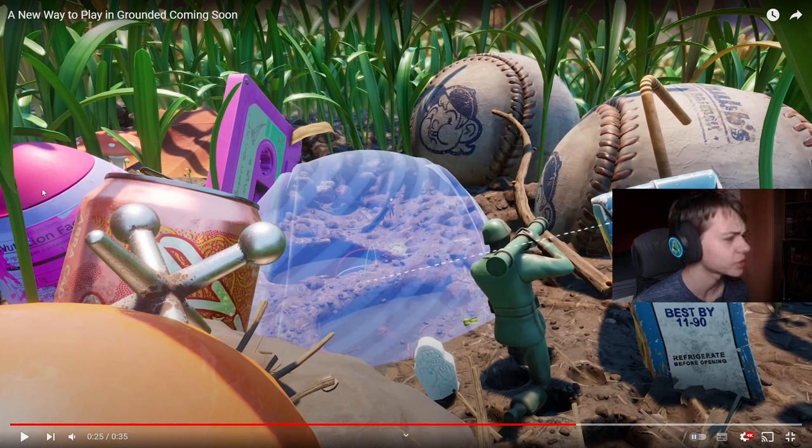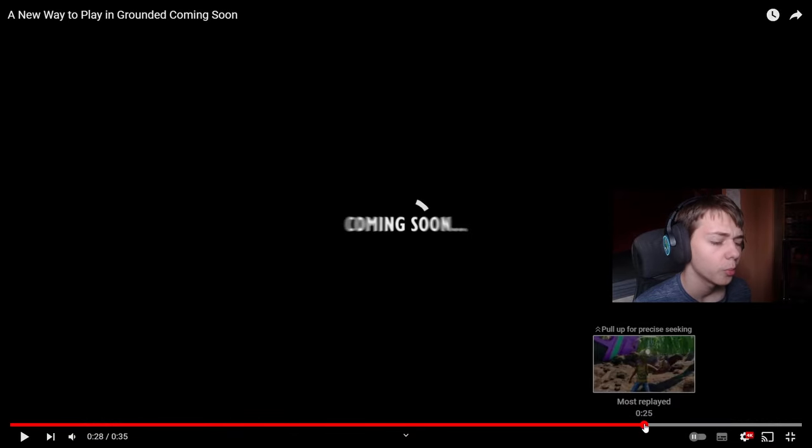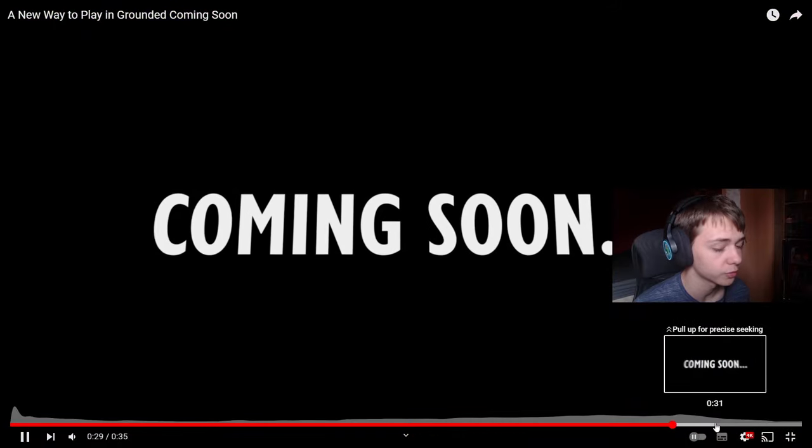It's also worth pointing out that the sour candy rocket shown here is closed. I don't think there are any closed sour candy rockets on the map — both of the ones I can think of are open and you can go inside and collect the sour candy. So maybe there are different variations of items, or you can choose to open the lids as much as you want. Additionally, charcoal is visible in the back, which means it's not only objects you can place — it's also resource nodes like charcoal and mints, which are also in the video, and that's pretty useful for custom map makers.